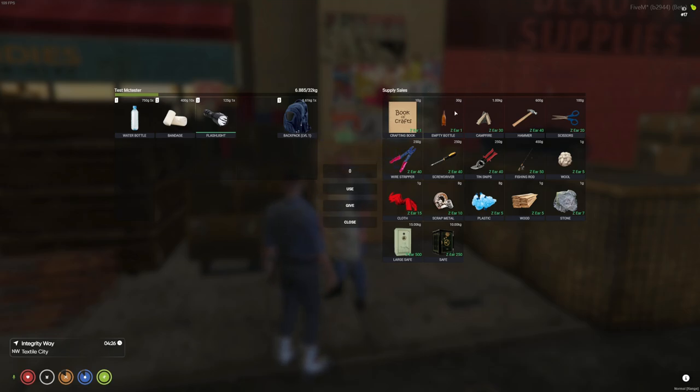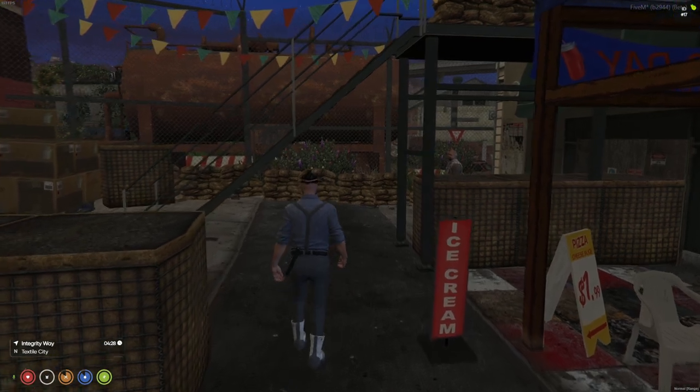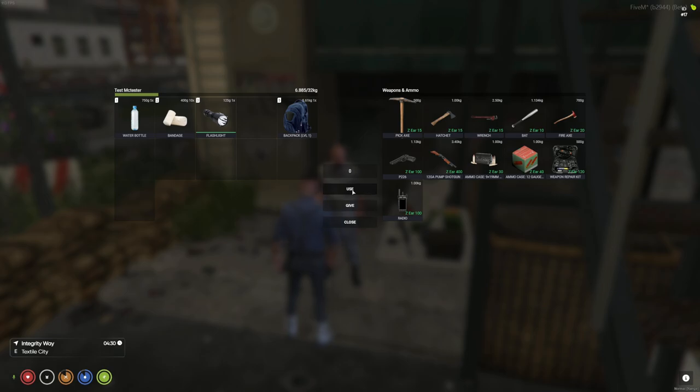There's a supply sales NPC offering different items you can purchase for zombie ears, and another gentleman in the corner for weapons and ammo — the most basic weapons: a basic pistol, pump shotgun, fire axe, bat, wrench, hatchet, and pickaxe. The pickaxe, hatchet, and wrench are your tools for collecting stone, wood, and metal. These are also your melee weapons — and a fire axe or hatchet can collect wood as well.